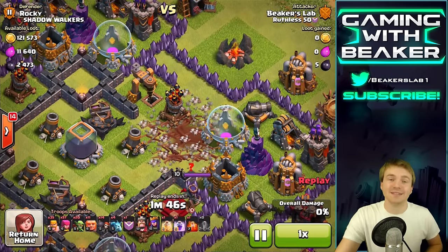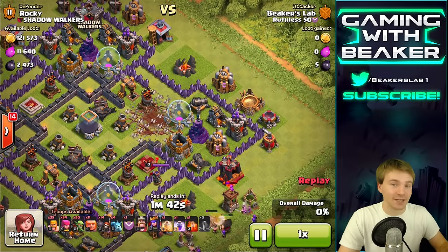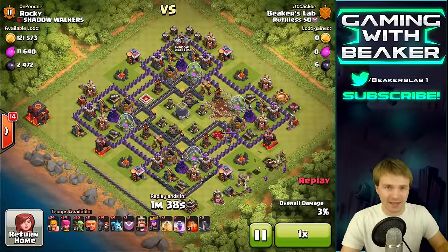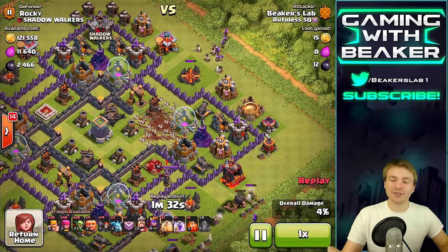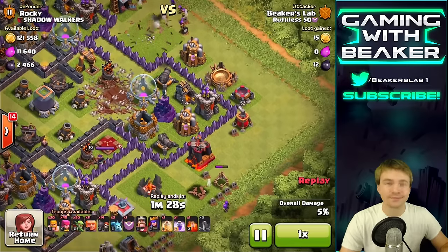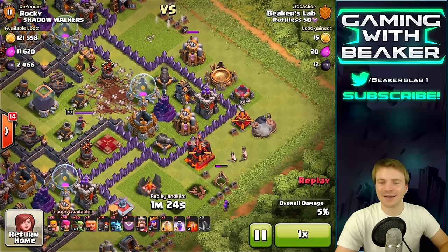They take up too much space — that's basically the bottom line — but I do think earthquake spells have a place in Clash. I just wish you could use two earthquakes to bust open a wall instead of four. Four is a little too much. So we're gonna try to take out some of these side buildings — that's the normal Beaker way — we try to take out as many as we can.